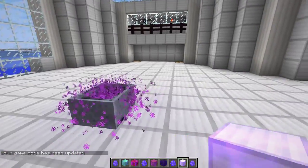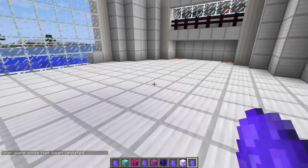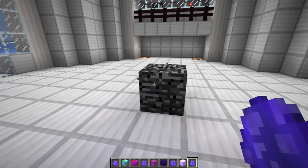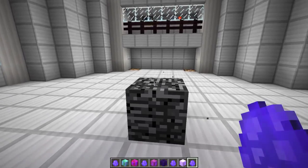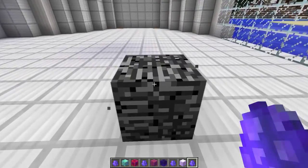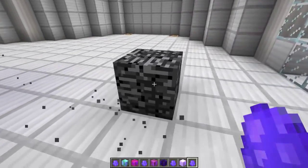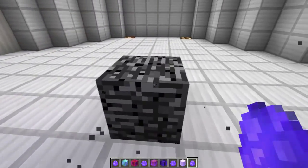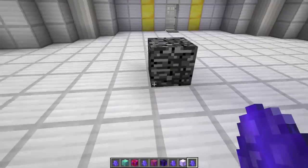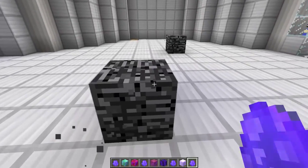There is one more thing to show you, which is something called the movable block. This one is quite awesome. It seems like bedrock is stuck in your world forever, but don't worry guys — all you need to do is shift and push it, and you can actually push this block around your world. If you combine this with the moving platforms we looked at earlier, you'll be able to make some kind of platformer and puzzle game at the same time with this movable block. It reminds me of a Zelda puzzle almost. So you can move it around and make your own platform — maybe you need to do parkour to get across but you have to figure out the course. Lots of really cool things you can make with this.